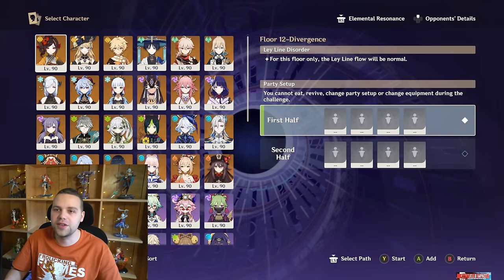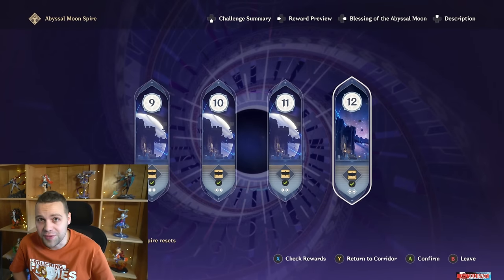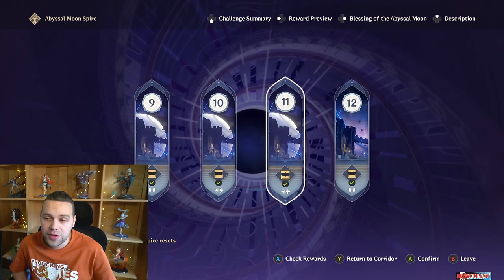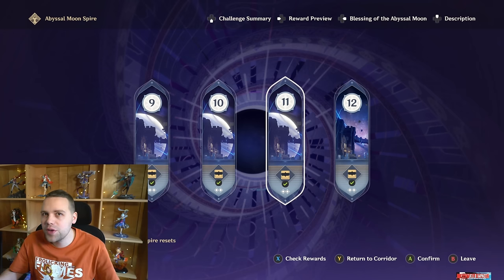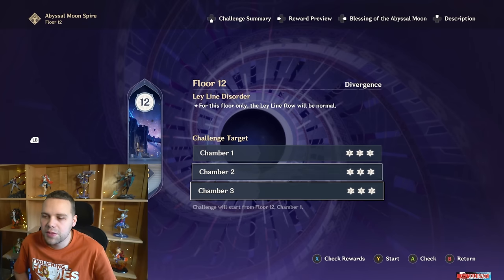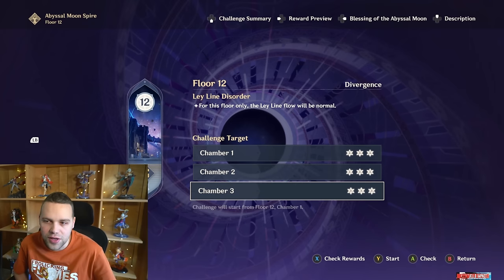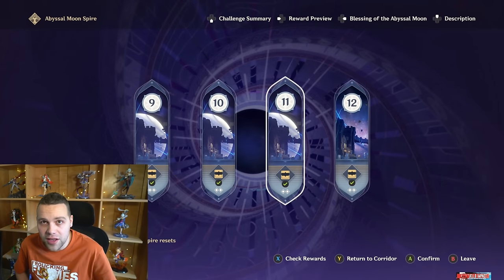There are a couple things you have to understand first. Not everyone is going to be able to clear the Spiral Abyss with full stars, and even less people are going to be able to actually get a stress-free clear. If your account isn't ready, it's no big deal. Even if you only get one star on each chamber, you're only missing 100 Primogems for not clearing Floor 12 — that's like two days worth of commissions or less.